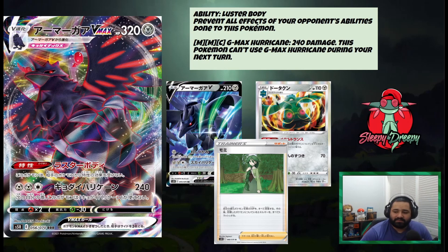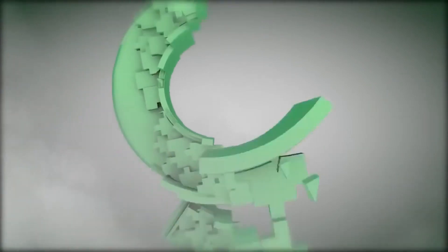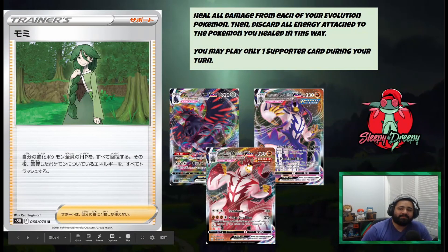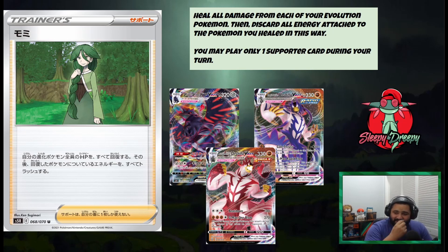On to the number 9 card — we have Cheryl. As a supporter, it heals all damage from each of your evolution Pokémon, then you discard all energy attached to the Pokémon you healed. Yes, a drawback is that you discard all your energy, but honestly, healing all damage off of your VMAX — and I have three examples here of Corviknight, or Single Strike and Rapid Strike Urshifu — being able to heal off a lot of damage is insane.